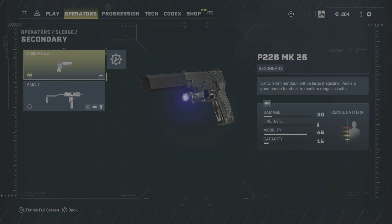For a secondary weapon, Sledge's default P226 MK-25 handgun with the 15-round magazine is the way to go. Put a suppressor on that and go.